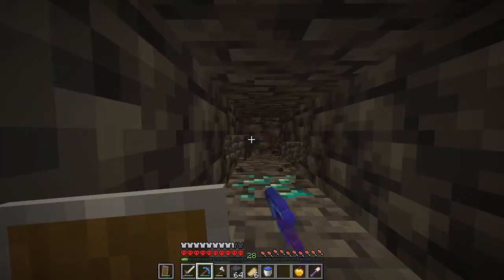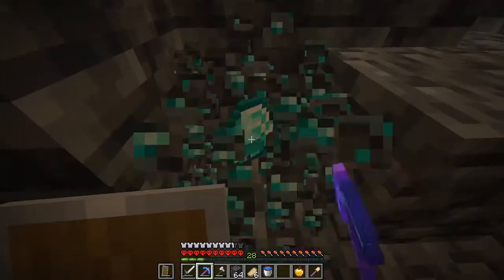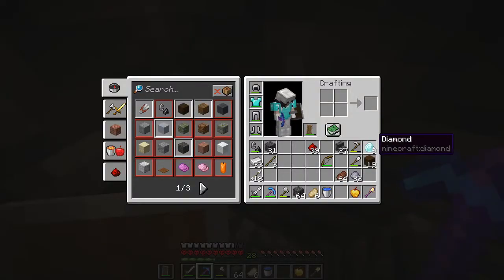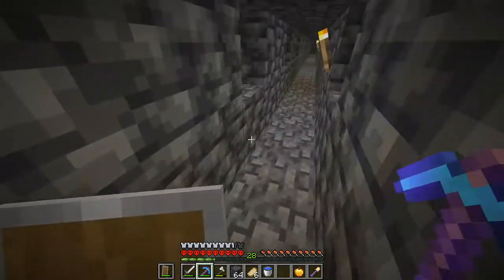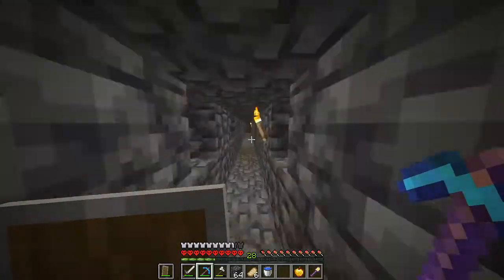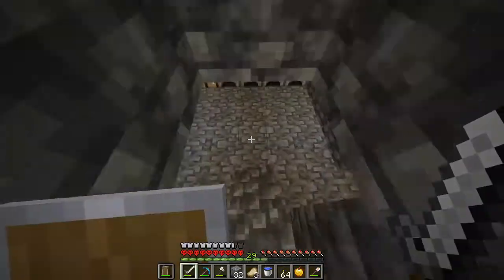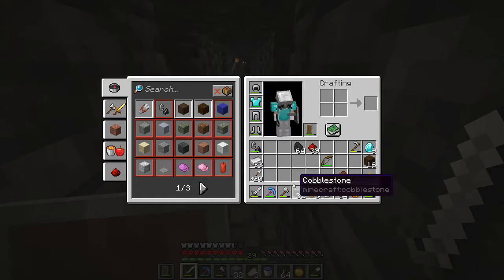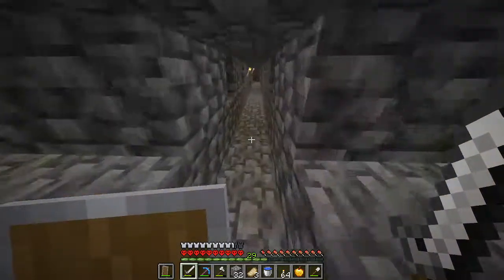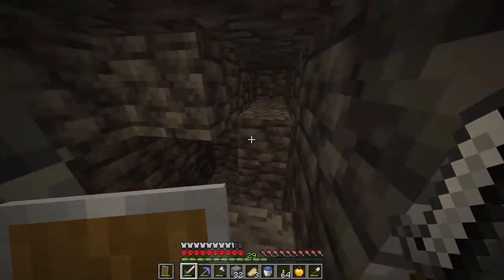Some more diamonds - three diamonds and from those I got six with Fortune 2! I don't have any more coal left to make torches so I'll make charcoal. I'll go back up closer to the surface and try to get some coal. Back in the mine now - I've gotten about two stacks of coal and over a stack of torches, so I can continue mining.